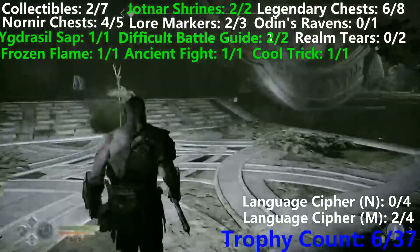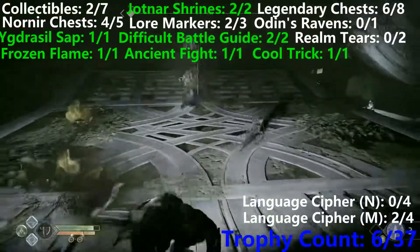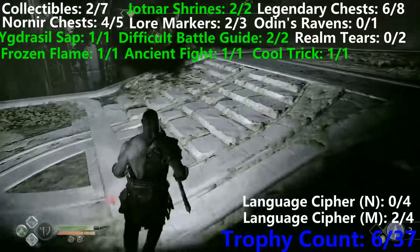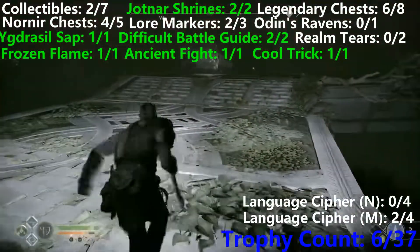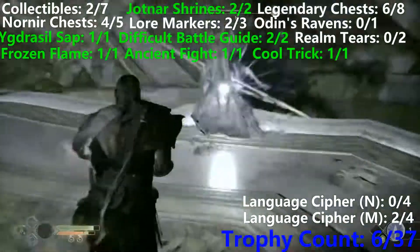Moving back to the main area, we'll see that it starts getting darker. We're going to get to the second difficult battle guide of this video, which is going to be two revenants. I've added this because I know people have trouble with revenants. Basically, just get them as close to the edge as possible, then stun them with an arrow, and then just fly them over the edge with Spartan Rage.